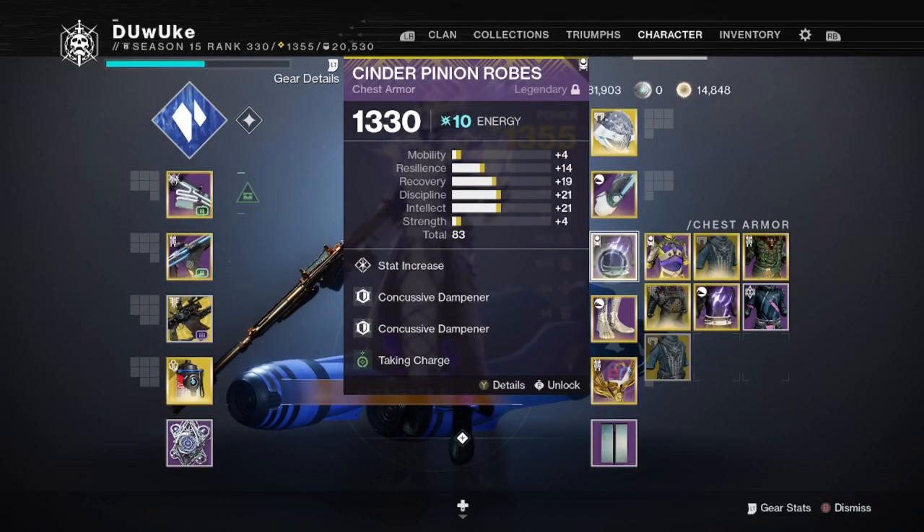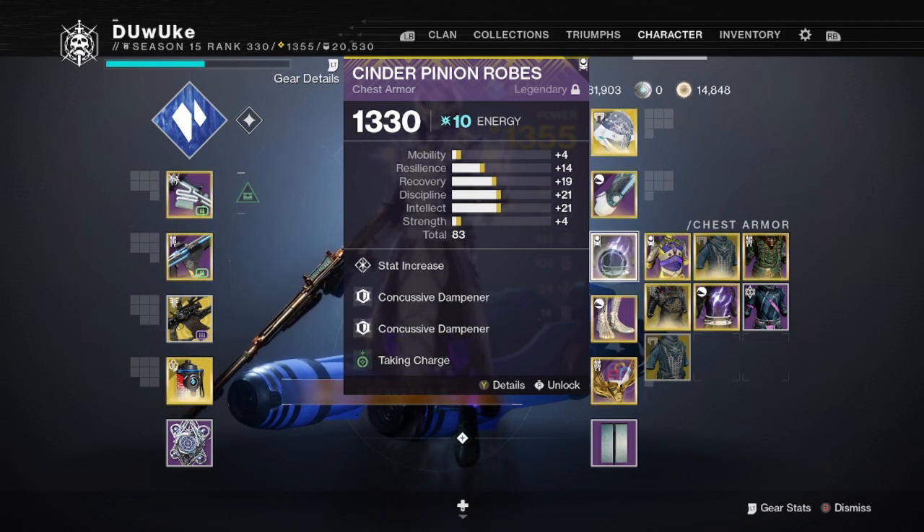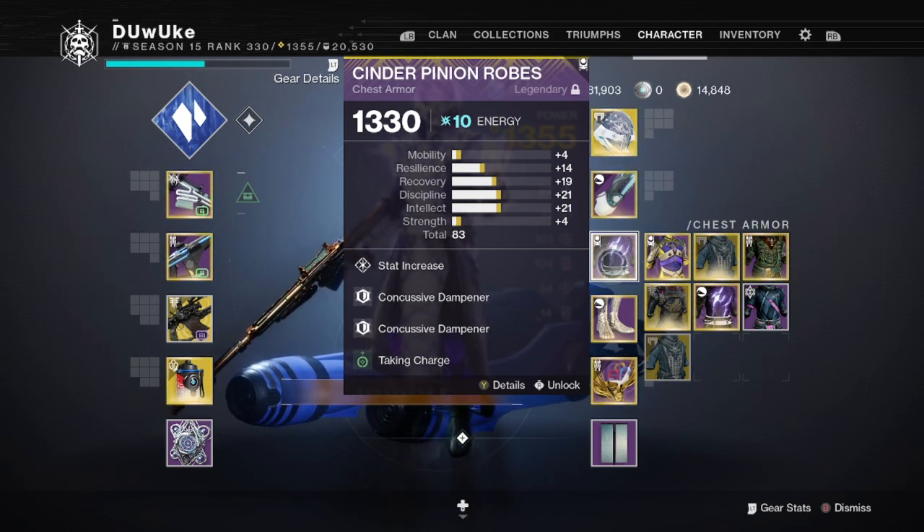Do note that dying will reset your ammo back to normal max, and you can't pick up ammo to go back to those extra reserves. So if you use a couple shots and then pick up ammo, you're still going to be back at your normal reserves rather than your double fusion, shotgun, or whatever other type of reserves you were using.